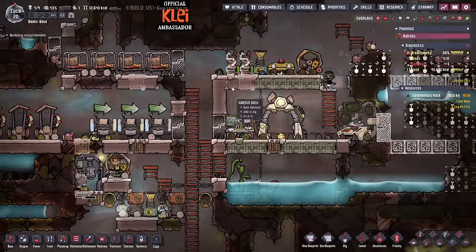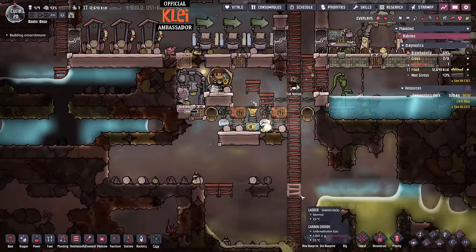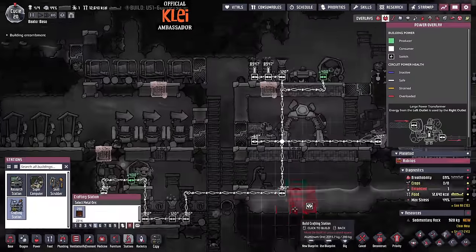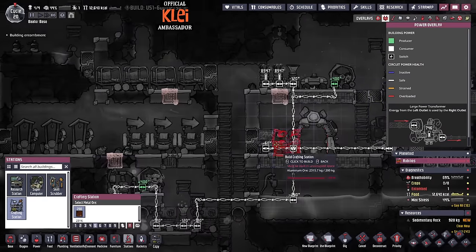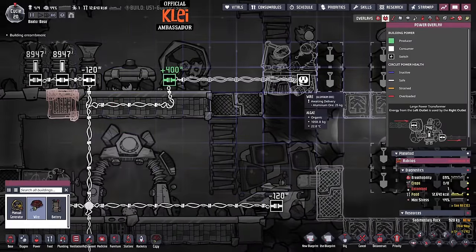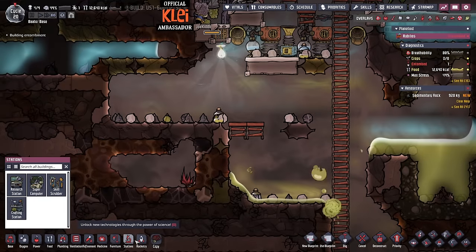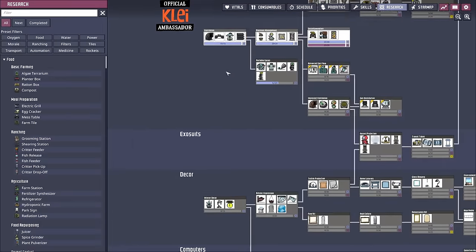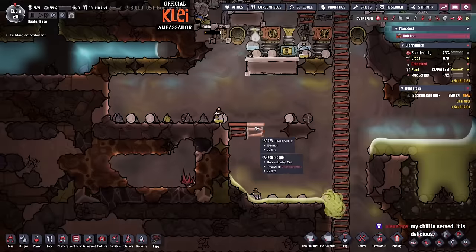We were just moving the mush bars - the nutrient bars. We've got the craft station. What I don't like about the crafting station is that it makes annoying waste - you can't dispose of it. I need the oxygen mask - if we're going to go down we're going to need masks.